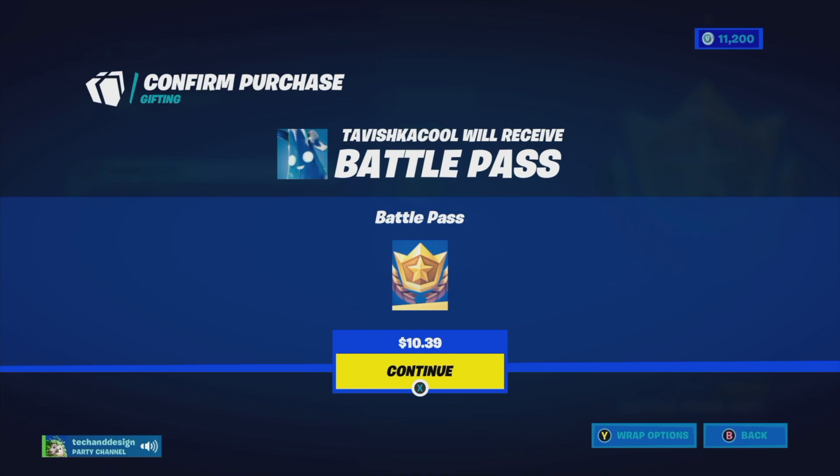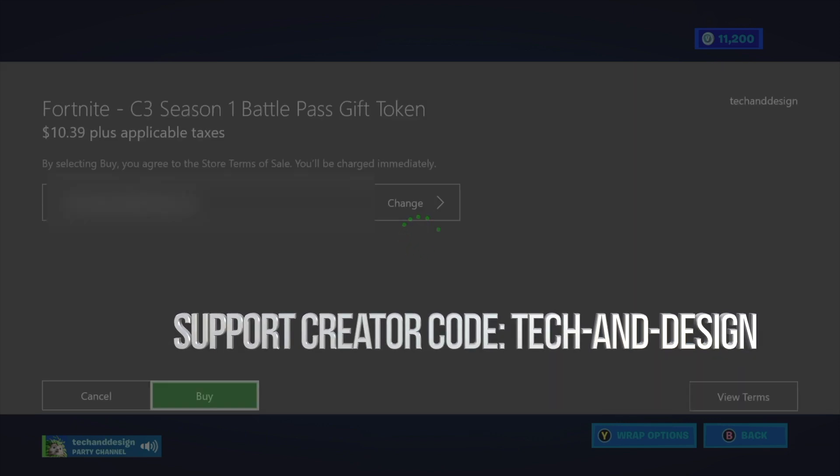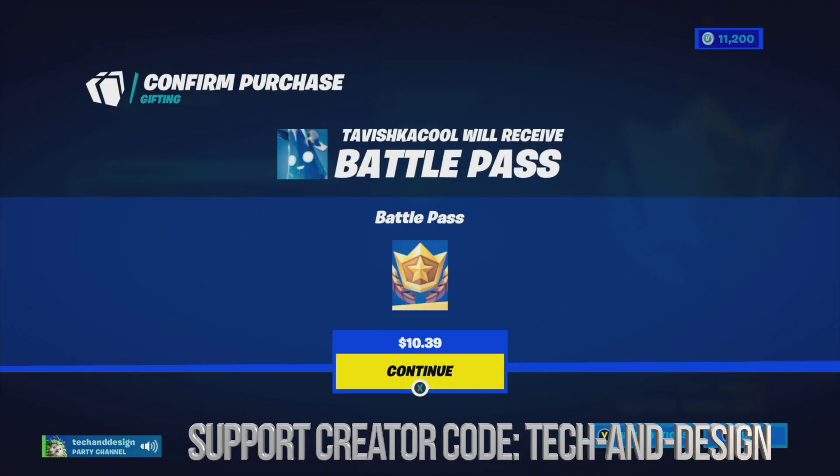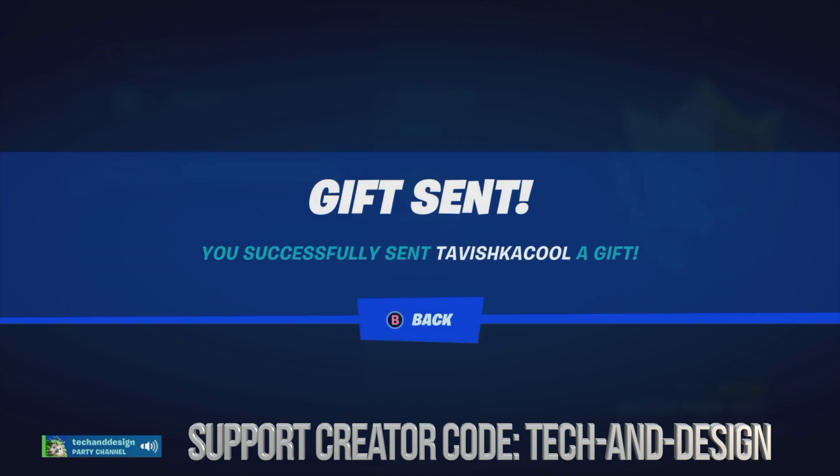I click on his name, click Continue to gift it out, and then I just have to buy it. Now, you cannot use V-Bucks to send out a battle pass — you have to use actual money. That's the downside of gifting battle passes: it has to be through a credit card, PayPal, or whatever. The gift has been sent — there we go!